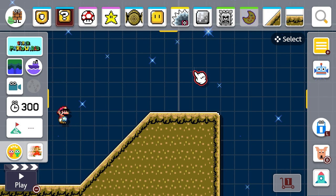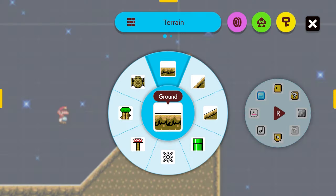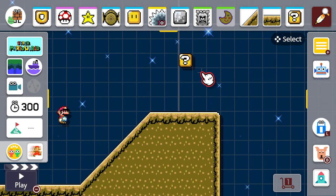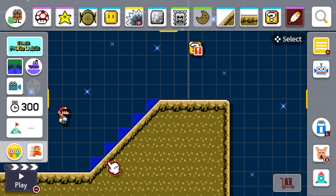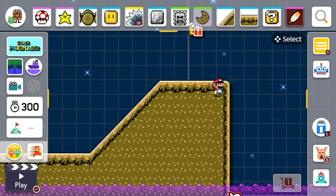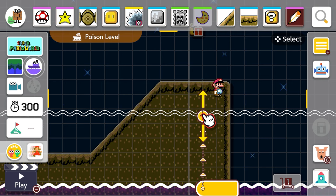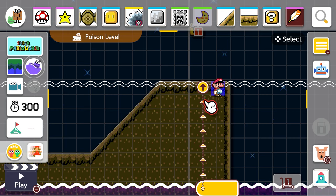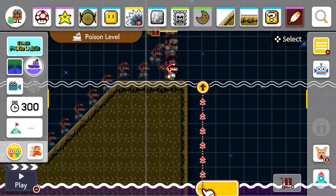From here I'm gonna put down a question mark block and I'm gonna put inside of it a feather. When you get the feather you turn into big Mario with a cape so you can fly through the air — that's super cool. Now I'm gonna figure out how to switch the poison level. It's gonna start all the way at the bottom and I want it to come up that high, just barely above the level. Perfect.